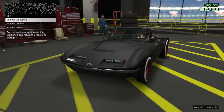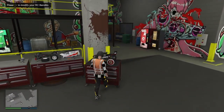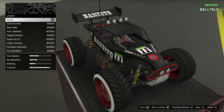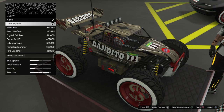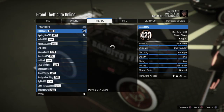Exit the vehicle and go over to your RC Bandito. Hit the round D-pad, go to Livery, and pick any livery you want — it doesn't matter. Once you're on the Livery page, stay on that page.